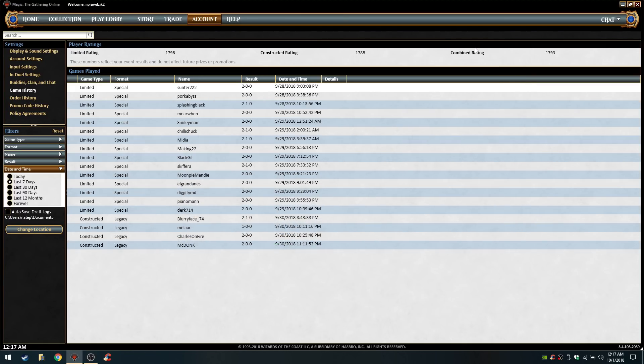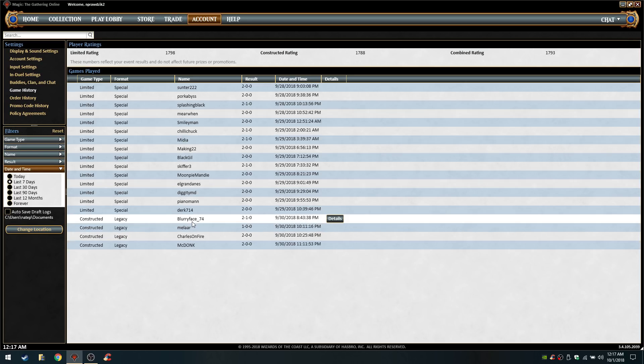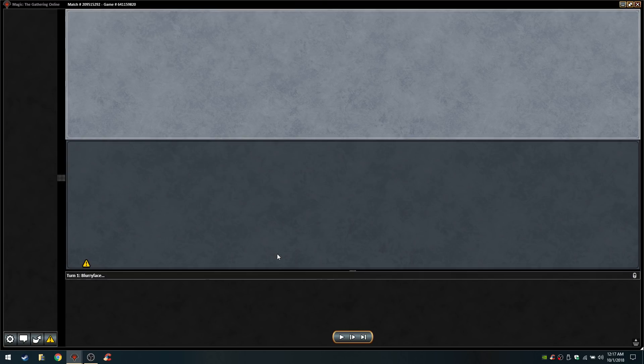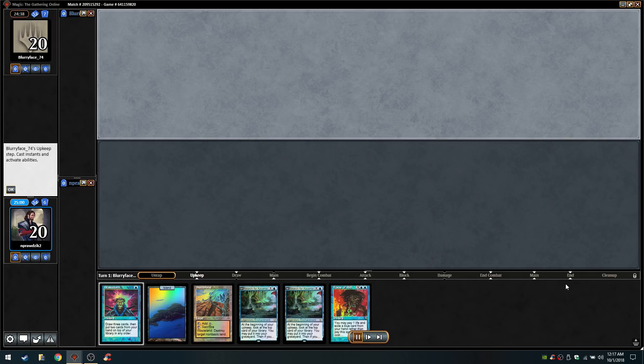I'm going to run you through some games with the Legacy deck, and then we'll back up and take a look at the deck list in reverse order this time so you don't have to wait. I'll start through — there's a bugged game in here but we'll just deal with it. So the first set against Blurryface74, I actually don't have the deck as you'll see it in the next three games. It's changed, so we'll talk about that afterwards when we talk about deck lists.